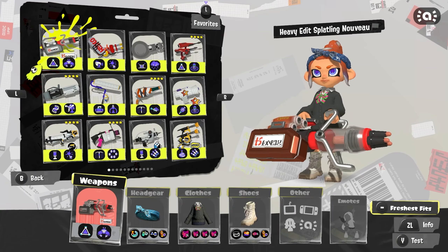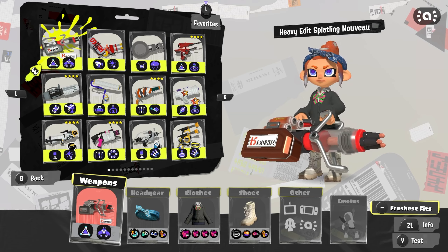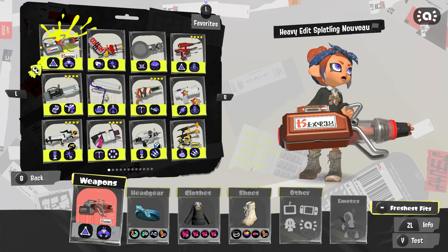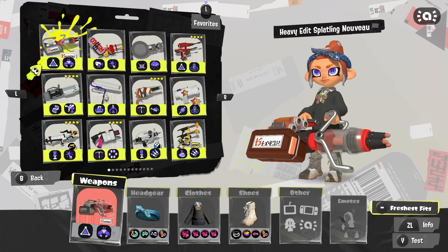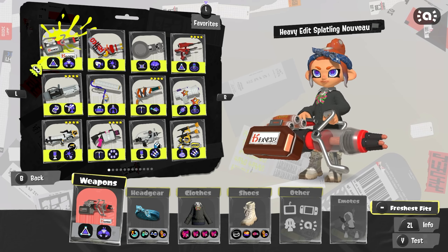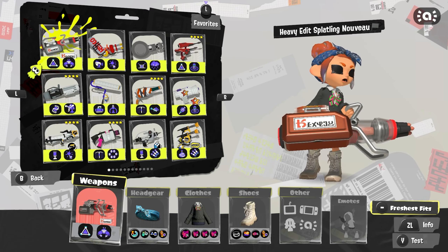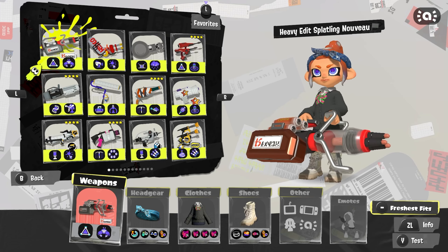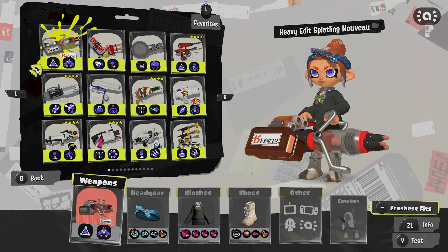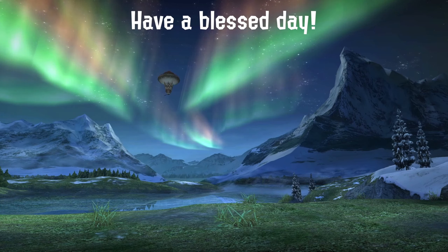Four wins with the Heavy Edit Splatling Nouveau — did not go bad at all. This is the first time we've actually seen four wins in a while, and it's actually pretty consistent. Once you get used to the shot velocity on the weapon, you'll still be missing a little bit, but it does feel a lot nicer. It can shred pretty easily if you are playing behind cover correctly and letting your teammates take aggro whenever they're getting into fights, and having a decent amount of mobility — especially with the run speed we packed on — really helps you stay alive even in fights you're not really used to taking with other weapons. Hope you enjoyed — please consider leaving a comment below and maybe even subscribing. Until next time, bye.